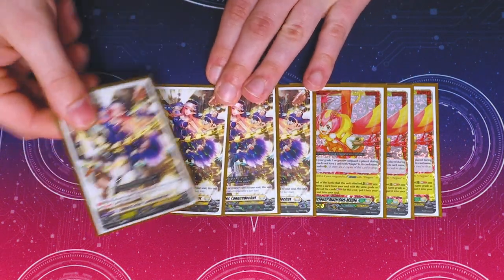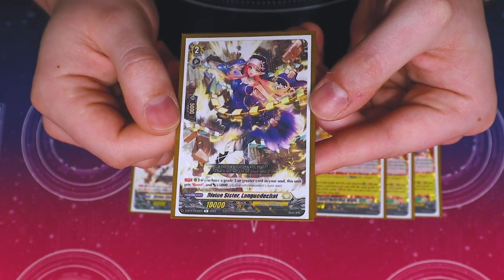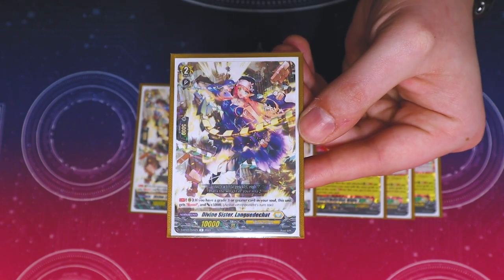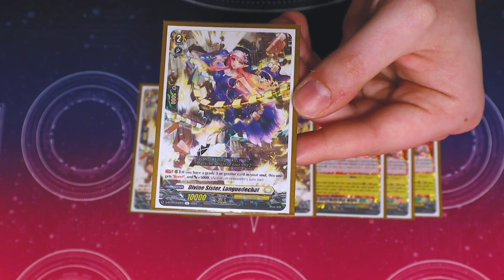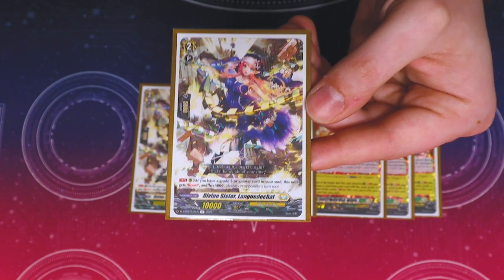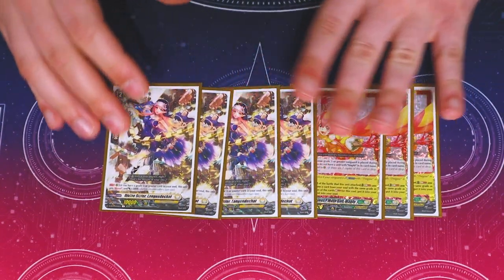Next grade two: Divine Sister Languichard — I'm not sure how to pronounce that. Its continuous skill: if you have a grade three in your soul, this gets boost and 5k, making it a 15k booster or beater. You're consistently going to have a grade three in soul thanks to Drilling Angel and riding over the Grail repeatedly. Since Light the Gray calls random cards from the top five, this card will always be useful wherever it ends up — good beater and good booster. Definitely a four-of in this deck.